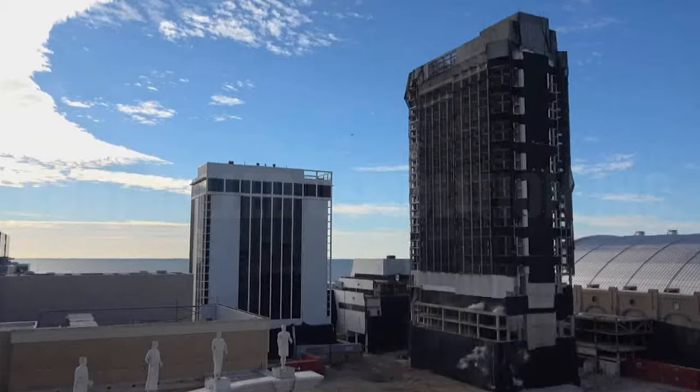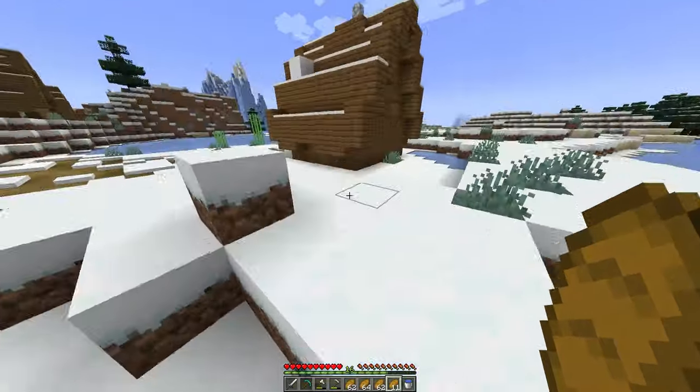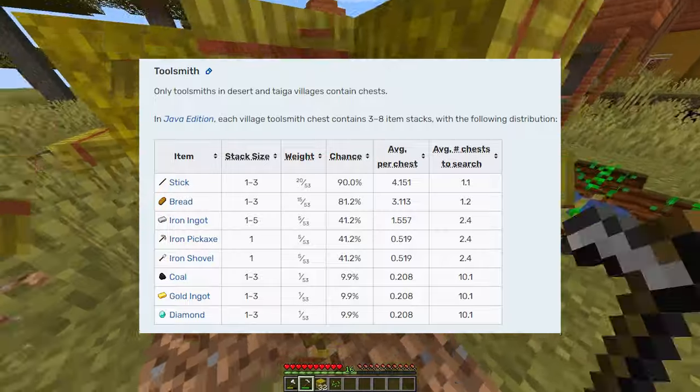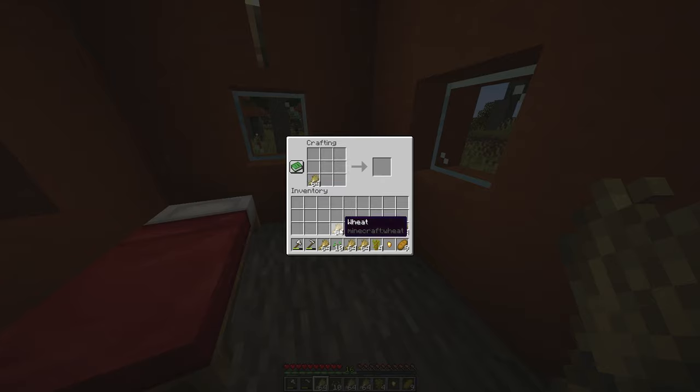I don't really like common above ground structures, especially villages. They just make the early game way easier than I think it should be. You can get iron, diamonds, a stack of bread, a place to live — all without having to do anything, really.